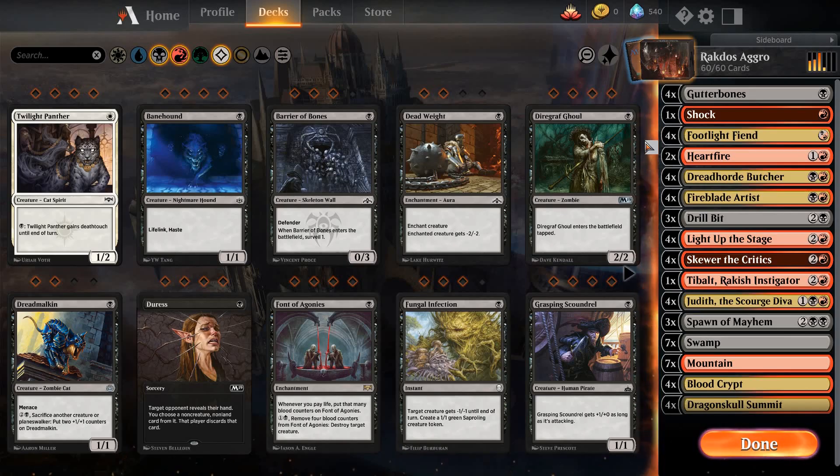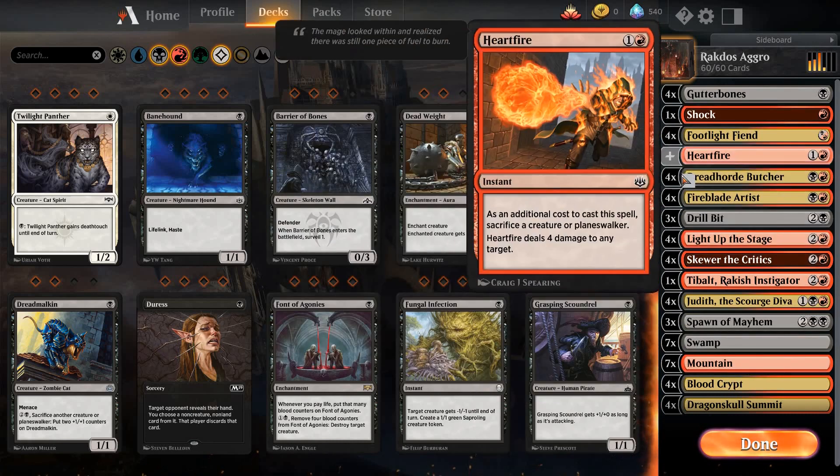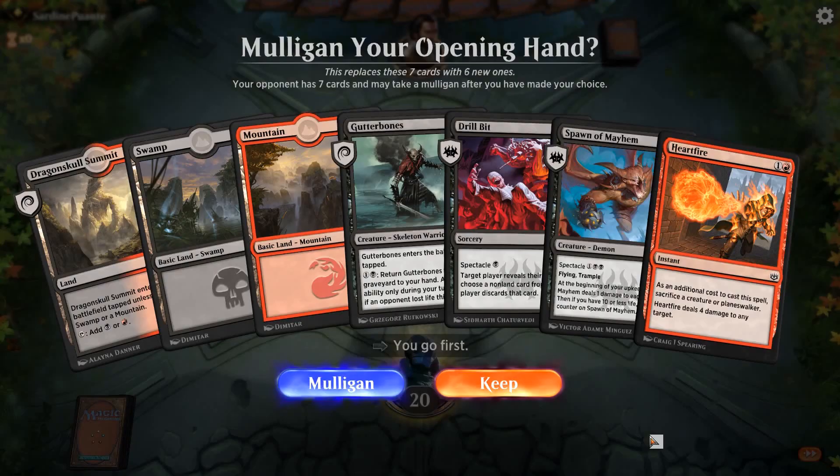I noticed we were getting pretty flooded so I'm going to make a slight change — cut one land and add in a Shock. It's back down to 22 lands. When I had 23 lands I was thinking about going bigger and I didn't, so that's probably why I was at 23. It might not be right to be at 23 lands — so we'll try 22 lands with just throwing in an extra removal spell. This could be good. Turn one Gutterbones — if we connect, we can do a turn two Drill Bit.